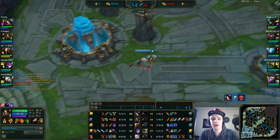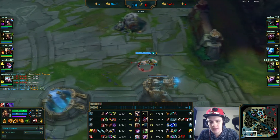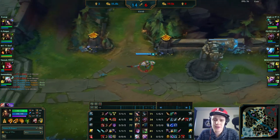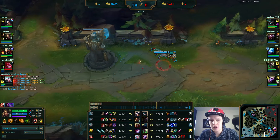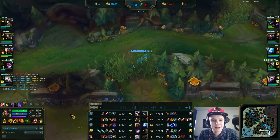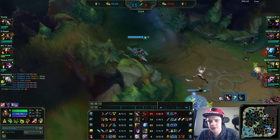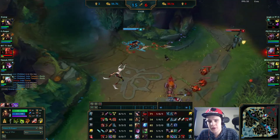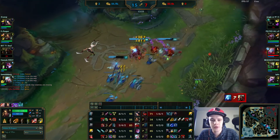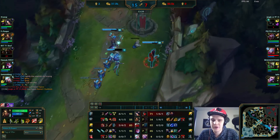Right here I pick up a very core item in Nidalee's build — Athene's Holy Grail. I had pretty much exactly the amount of gold for it. As I also mentioned earlier, it just increases your healing potential by so much while also giving you ability power, magic resist, and CDR — pretty much all the stats you could want on Nidalee. Since you're not that great of a team fighter, giving your team that extra health is actually very, very beneficial to being able to contribute a lot more to teamfights — healing your AD carry for like 800 mid-to-late game is actually insane.